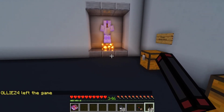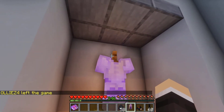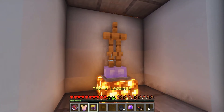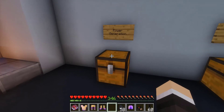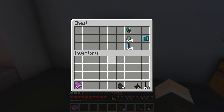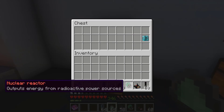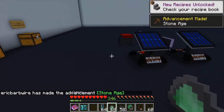Next up in power generation, we have the nuclear reactor, which is actually quite a bit of fun. You need a hazmat suit — just like in real life when you're messing around with radioactive things. If you don't have one, you will literally die. We have the nuclear reactor, uranium dust, and the coolant cell. We'll also grab the tesseract for later.